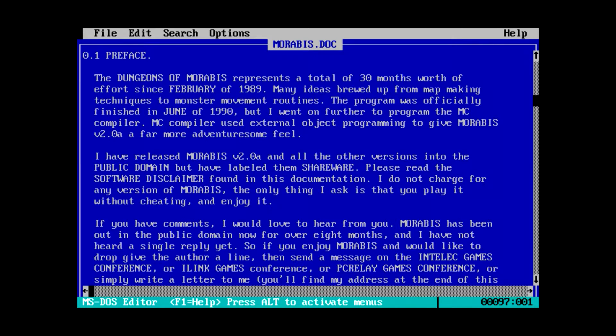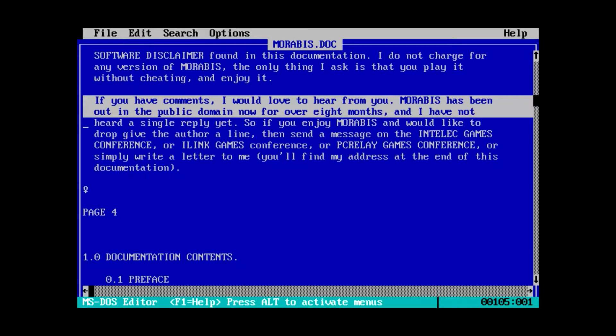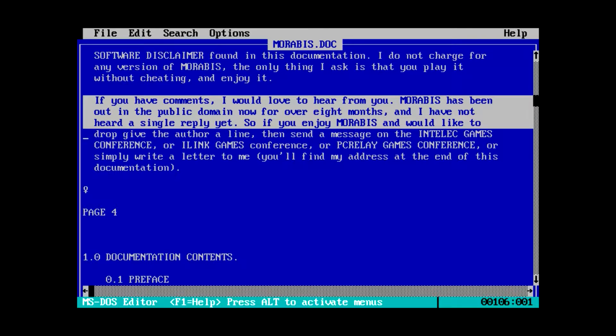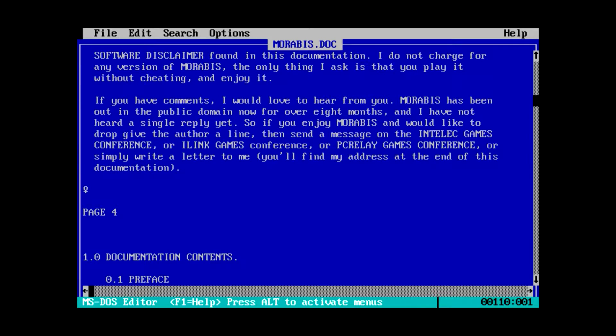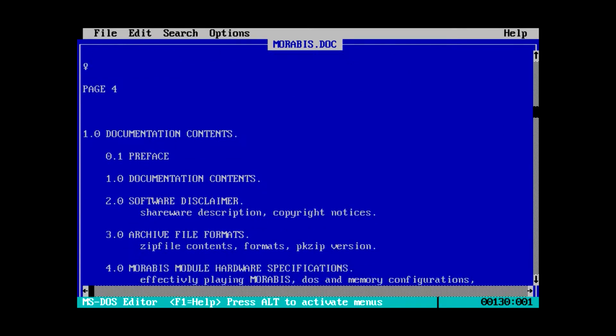It says: I've released Moribus and all other versions into the public domain, but have labeled them shareware. That doesn't make any sense. Also, it says here if you have comments, I would love to hear from you. Moribus has been out in the public domain now for over eight months and I have not heard a single reply yet. It was hard being an indie developer without a publisher back in the eighties and nineties - in fact it was even worse in the early two thousands, and I'm saying that from experience.